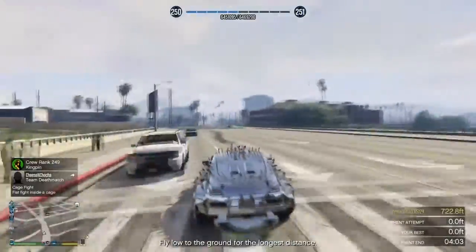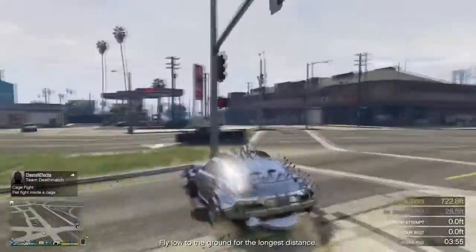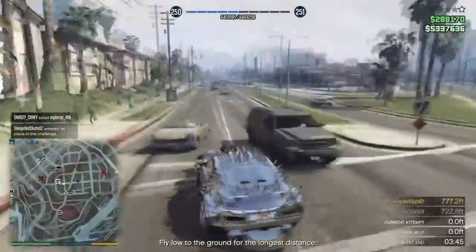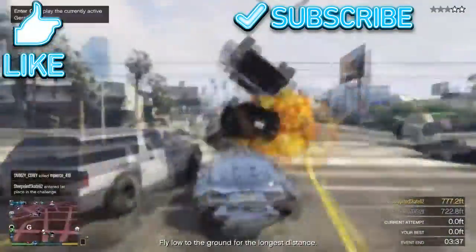As you can see, this car can jump, as can any Arena War car or truck or anything — all of them have a jump. The jump itself costs I think like $400,000 or $500,000 per car, so it was pretty expensive. It took some time to do this.